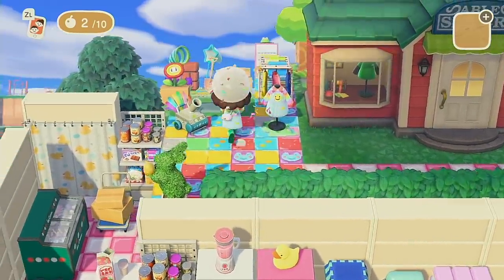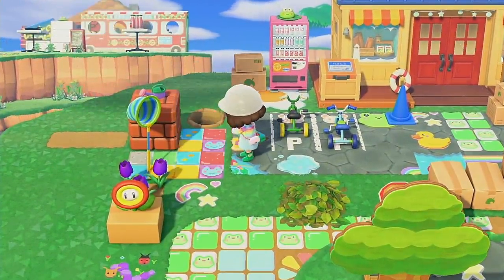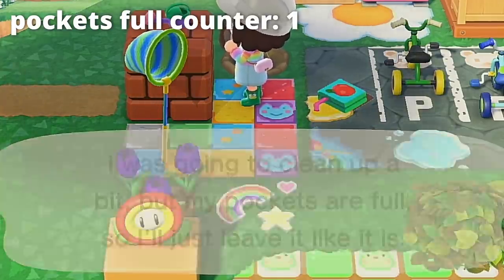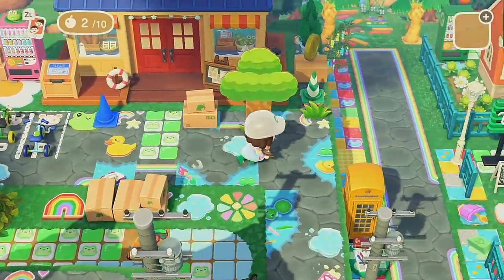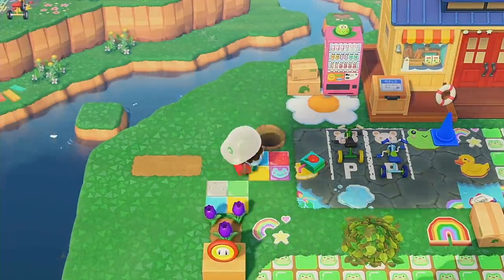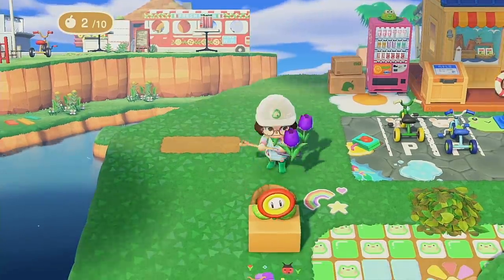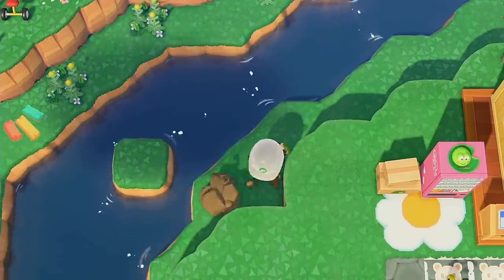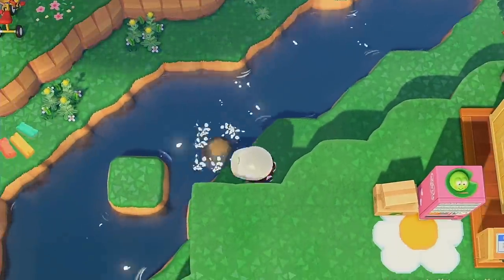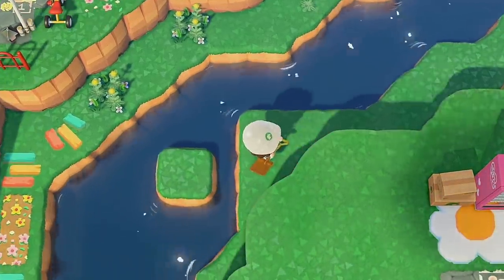After finishing my sweet shop video, I kind of realized that I kind of hate how Able Sisters looked in the back of it, and all the custom designs are just so messy in front of Nooks. So of course we're clearing out this area first, and I am focusing on just this little chunk because I decided to put Able's right next to Nooks — wow, so original. I totally didn't do that exact thing on my first island.